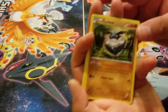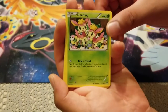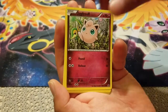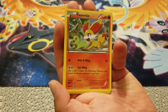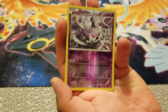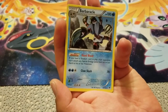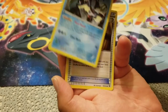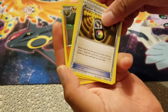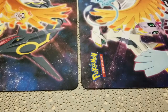I'm going to start it off with Carbink, Deerling, Snubbull, Jigglypuff, Fennekin, a Reverse Holo, Gothita, and a Barbaracle — I've never heard of that one. Then some trainers, Kabuto, and Kangaskhan. Actually these are pretty cool.